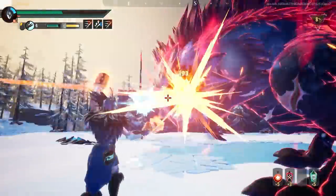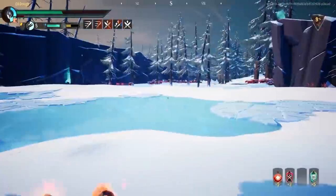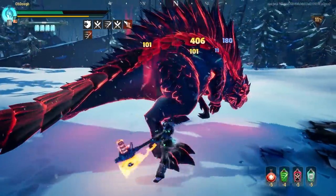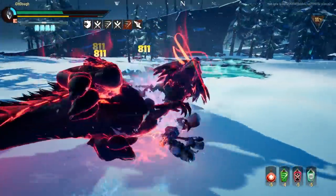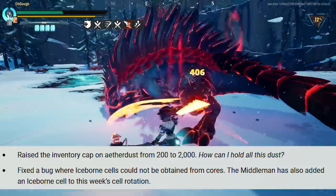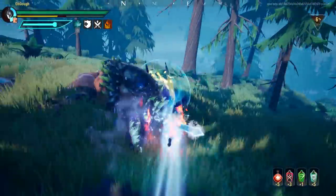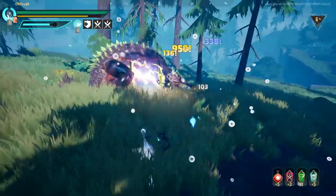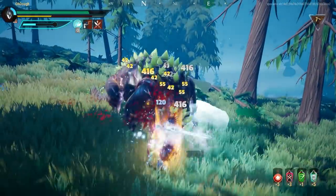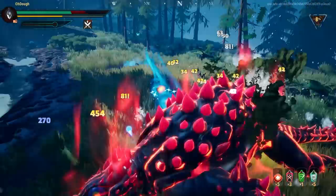Making our way back to the quality of life changes — there are about three pages worth of stuff and I won't cover everything, particularly gamepad changes since I don't play on gamepad. The first change affects the aether dust situation: instead of only having 200 aether dust you will now have 2,000. I can see a negative side where new players might salvage cells they actually need because they don't know what's good yet, but at the same time new players probably shouldn't be doing that anyway.